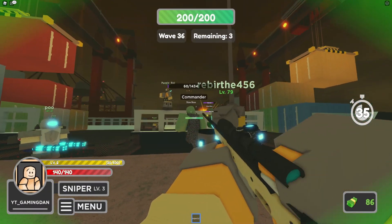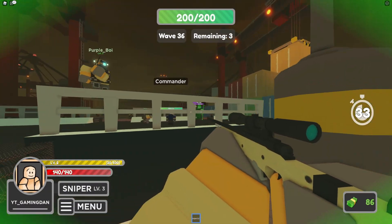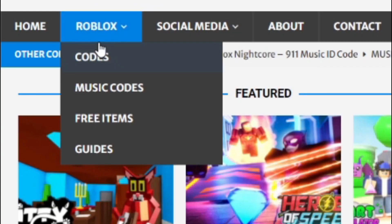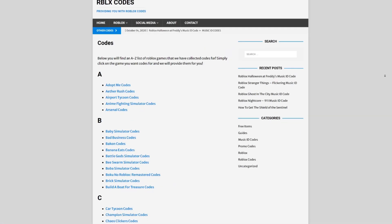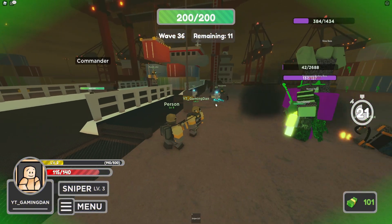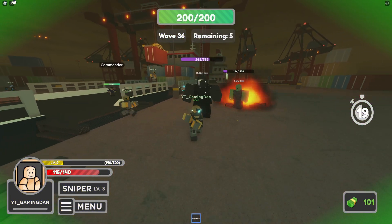Are you full up of watching YouTube videos for Roblox codes? Well, I've got a solution for that — it's rblxcodes.com. On the website you can find game codes, music codes, and guides. There is tons of stuff in there to check out. Overall, they cover codes for over 300 Roblox games, so if you need a code for a game, it will be there.